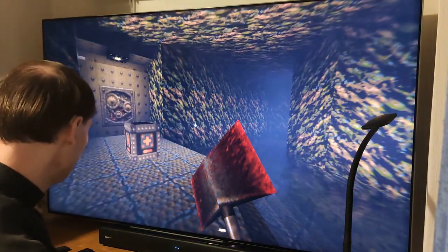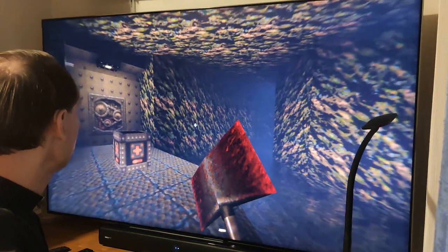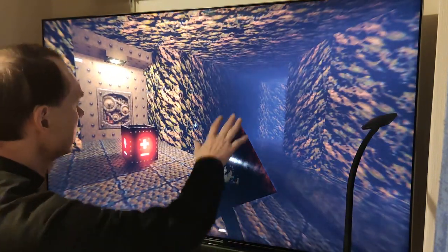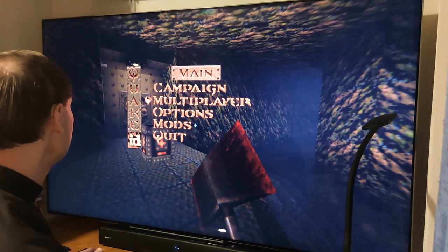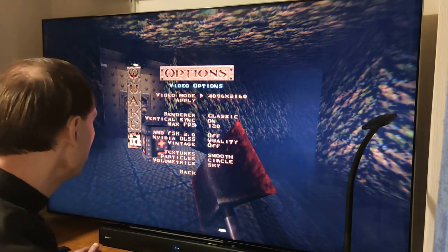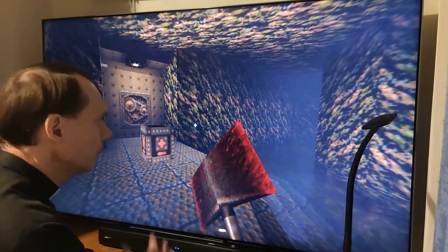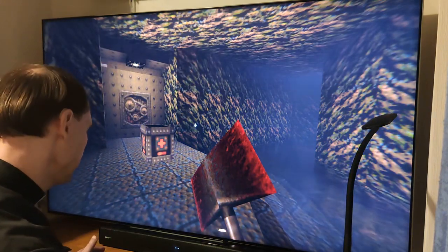The third possibility to increase brightness in games is to use Reshade. This is a special version of the original Quake, Quake Ray Traced, where you can switch between the normal and the ray traced version. As soon as you activate ray tracing, you see that some parts of the screen are very dark. You go to the options, video options, and look for brightness, gamma, saturation, or contrast — and you don't find anything. In this case, or in any game, you can adjust brightness using Reshade.